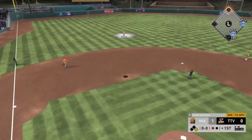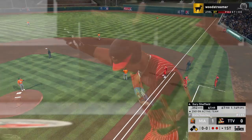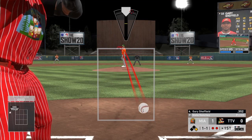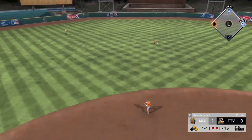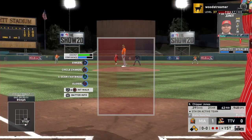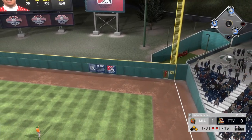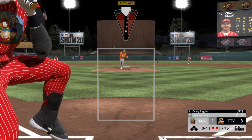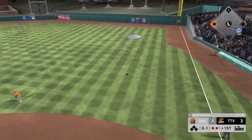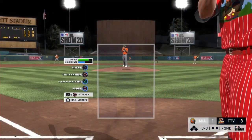With Mickey up, we try a sinker middle away and kind of leave it over the middle — luckily, my opponent gets under it for a flyout. With Gary up at 1-1, the changeup low and away finds a hole up the middle for a base hit. Then Chipper at 1-0 — I hit my meter pretty well but it hangs, and he tanks it to right field. Now it's 3-1. We get the sinker middle away to Biggio and he flies out to right to end the inning — a little damage control, giving up three but getting out with no more runs.